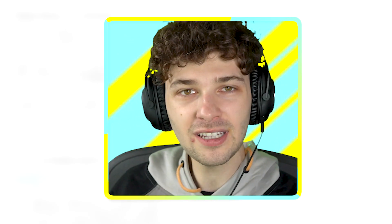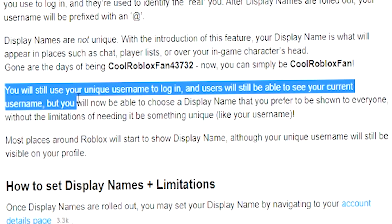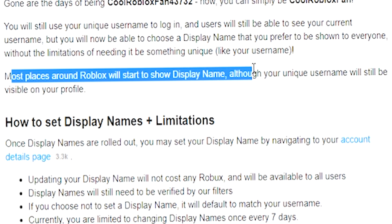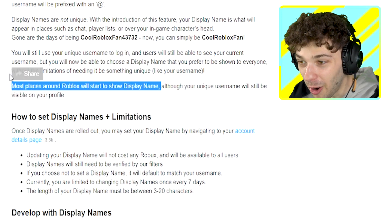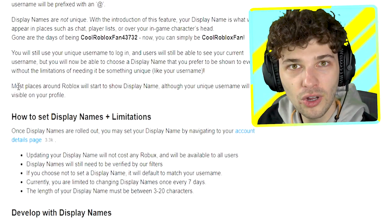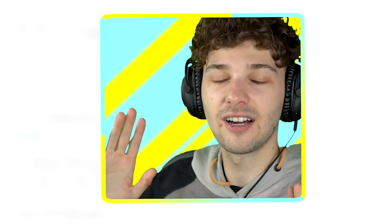When I go on Roblox, people can set their display name as Poke. You will still use your unique username to log in, and users will still be able to see your current username, but you'll be able to choose a display name without needing it to be unique. Most places on Roblox will show your display name, which means if your display name is 'Poke' it's going to be seen as Poke everywhere. What if someone uses that name to scam someone? That's on Poke — and that's what I'm talking about.